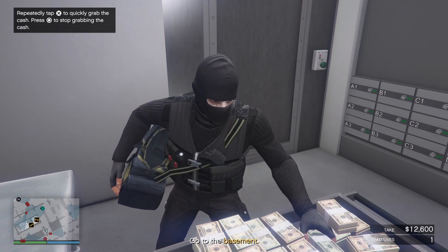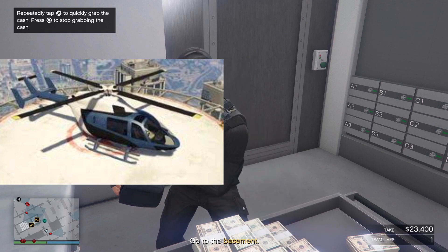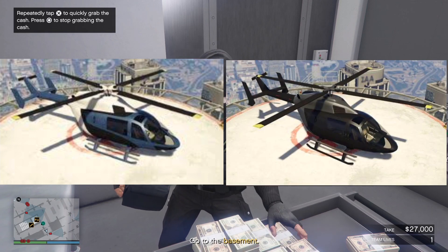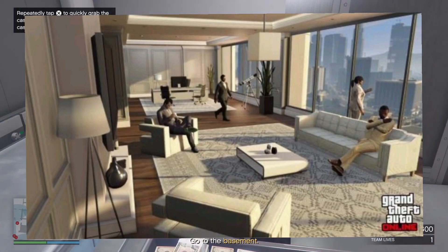Moving on to discounts for this week, we have 40% off the Buckingham Super Valido and the Buckingham Super Valido Carbon. We have 30% off Executive Officers and all upgrades and modifications.